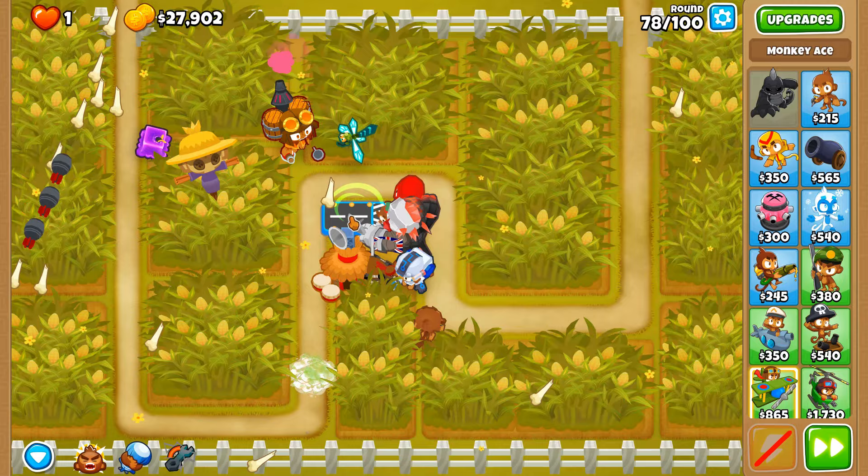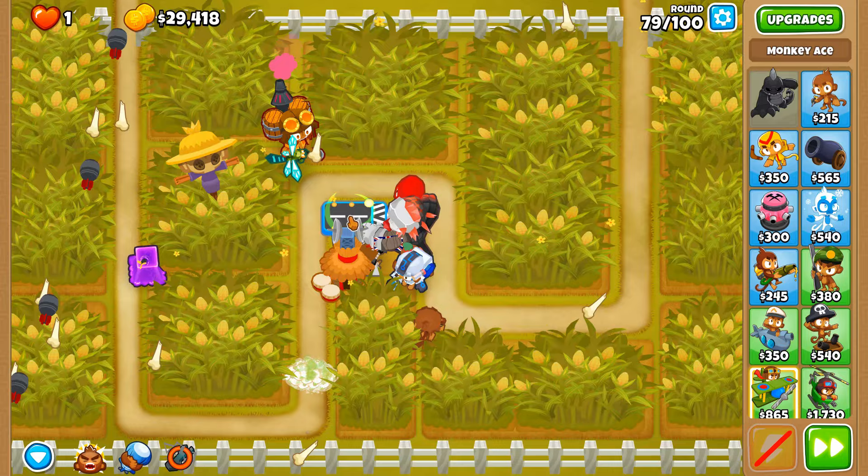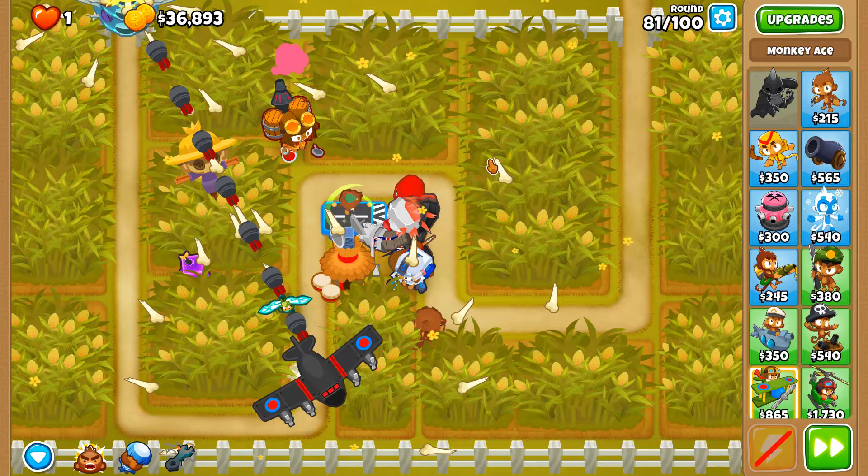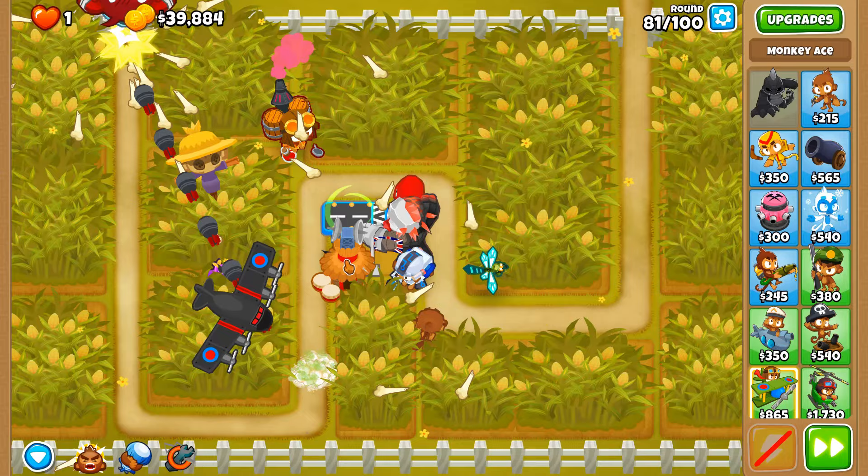Those ceramics are no longer with us — RIP round 78 ceramics from the power of the Spectra. Here comes a visual MOAB and it goes down just like the rest. Now I have a difficult decision: we're not going to have 91,800 cash by the time round 90 comes around.